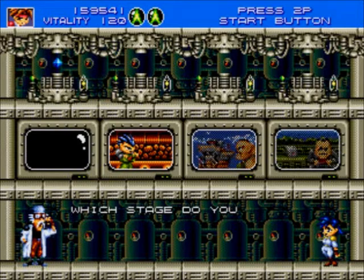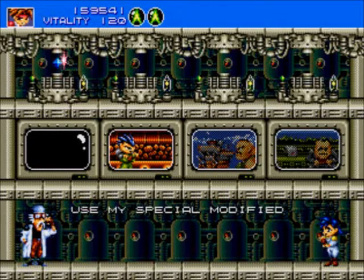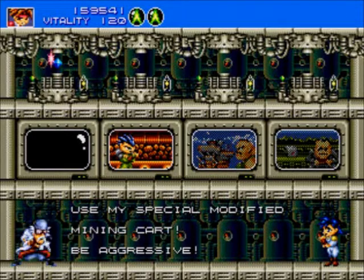Hey guys, welcome back to Let's Play Gunstar Heroes. We last left off, we did the first stage, and the next stage we have to choose from here is the underground mine. In this stage, we have to use a special modified mining cart.